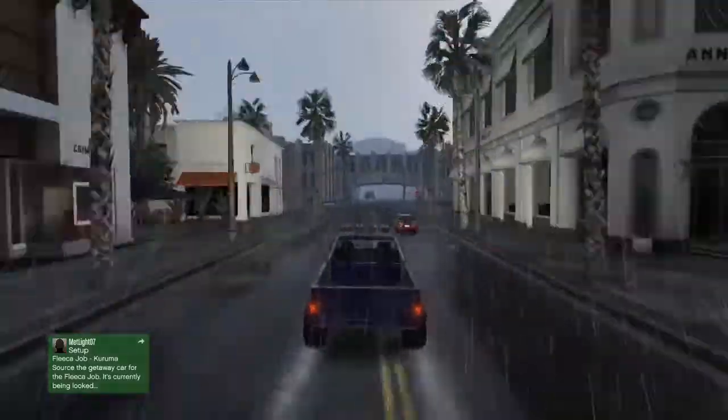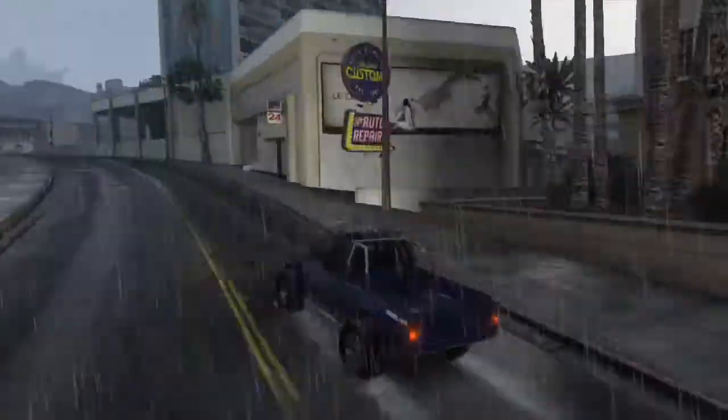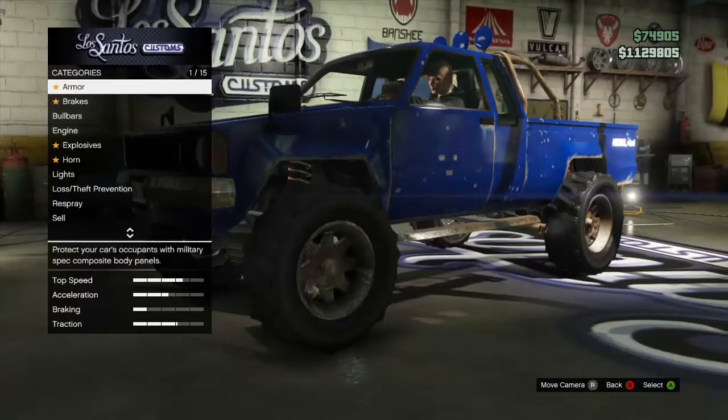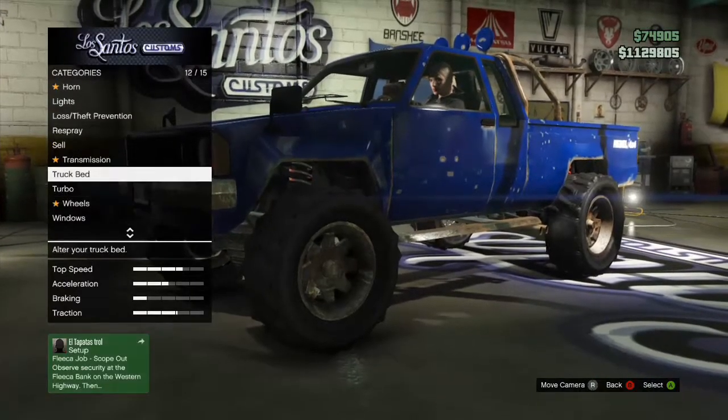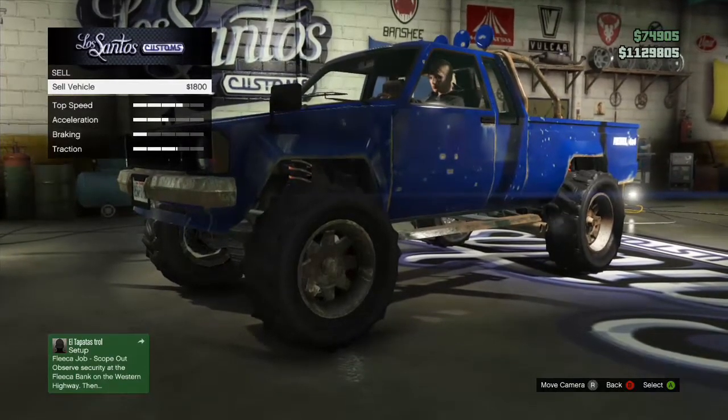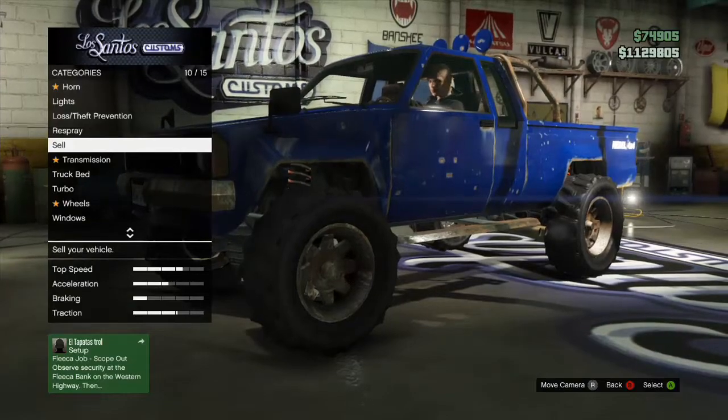Once you've got your car, you're going to head over to the mechanic and you're going to want to check the sale. When you click on the sell option for the car, you're going to notice it sells for maybe $1,800 — yeah, $1,800. And that's pretty crazy.